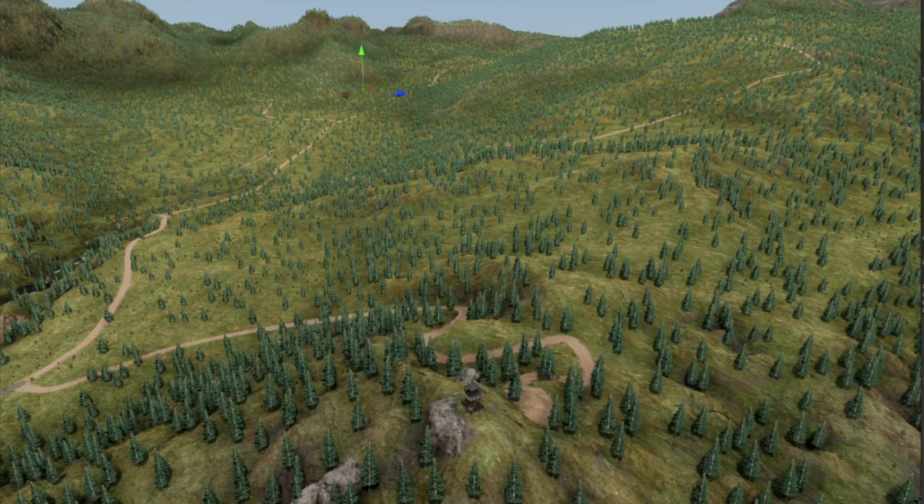Because trees have reasons for growing or not growing in any particular place, based on soil type, soil quality, water flow, and all that kind of thing. So we want to recreate that look here. With the Vegetation Studio Pro tool, we can use some rules and some Perlin noise patterns to control where the trees grow.